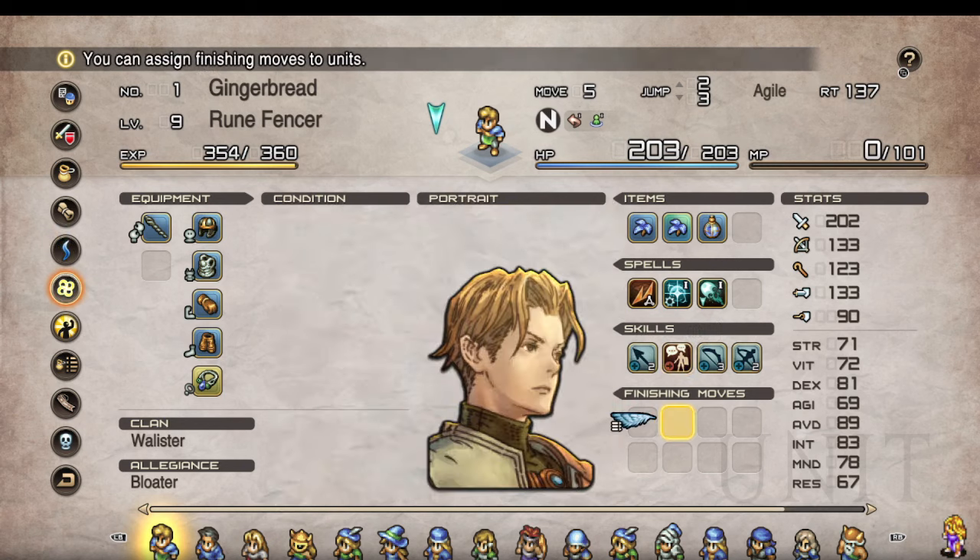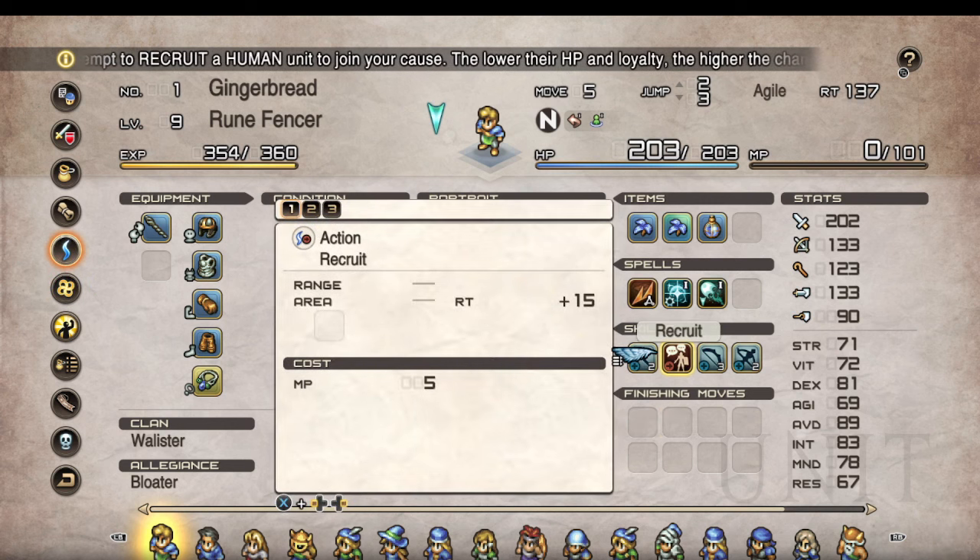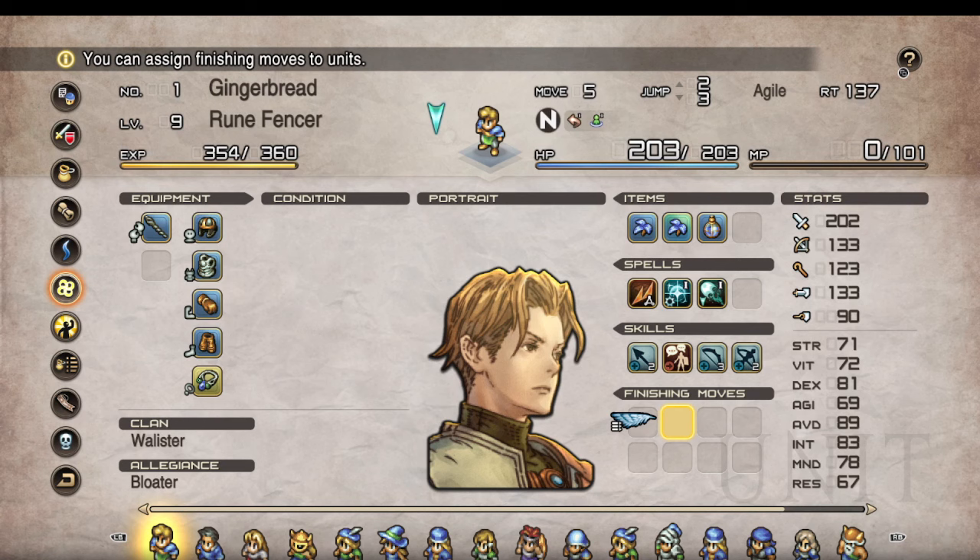I think what they were going for was the feeling that Knight of Lotus had, where all your soldiers could recruit everything. But mostly what happened was Recruit got thrown on practically every class. On paper that's cool — I'm all for more Recruit skills — but the cost was reduced down to five. You want that thing balanced, you put it up to like 50, because it's basically a 20-30% chance to just pull a unit to your side for free.